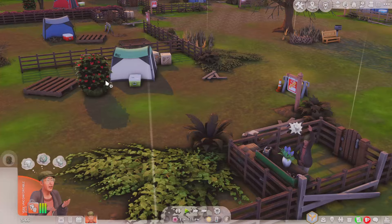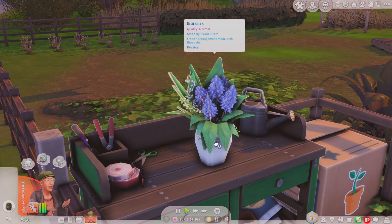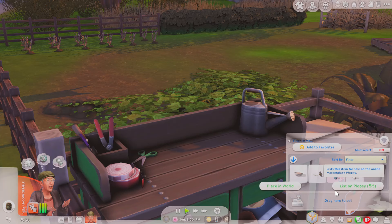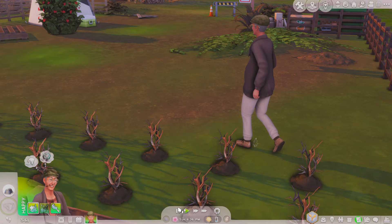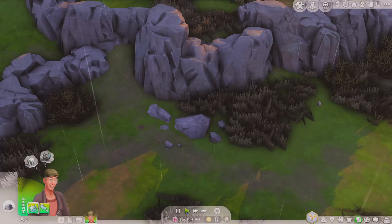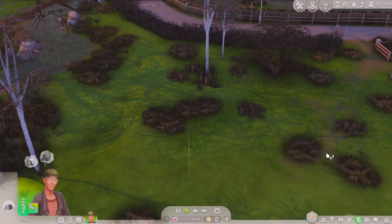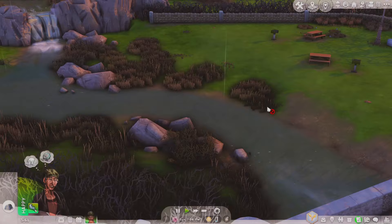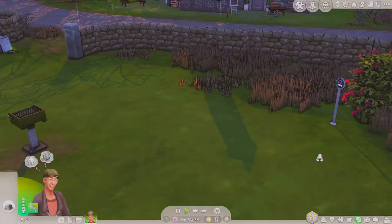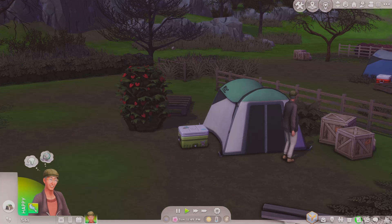I'll list both arrangements on Plopsy and then take a look around for things to harvest. There's something to dig but I won't do that since it's not a flower. I found some Bluebells in the area — but they're not ready yet. There are also mushrooms around that I could potentially collect and sell. Still nothing sold on Plopsy. I'll let Frank sleep and check back in the morning.